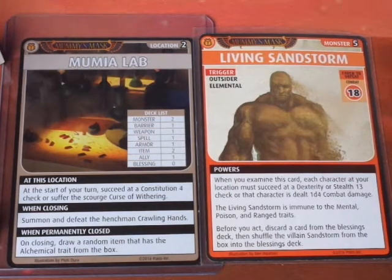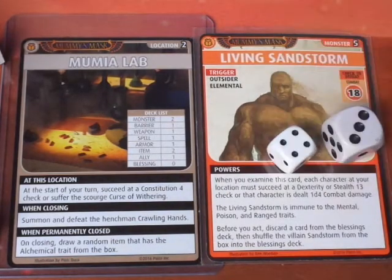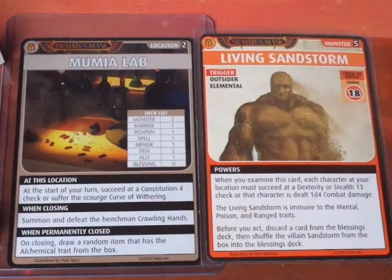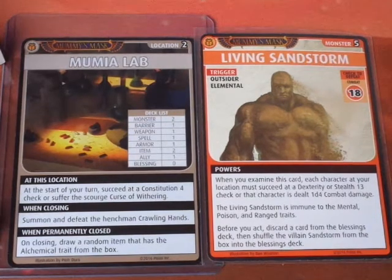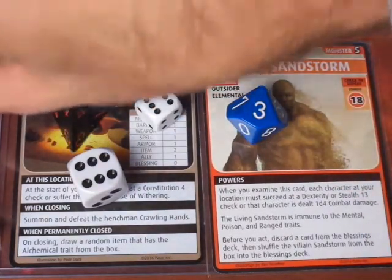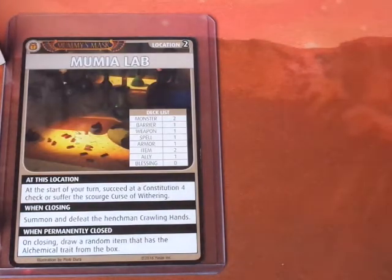We still have to defeat him, and the only thing we have going for us is an Acid Flask. We'll use it to roll 2d6 plus a d10. Since Damiel is a Mad Scientist, we can recharge the Alchemist's Shield and add 2d4 to our check. The Acid Flask has a plus 4 modifier. We roll 12 and 3 — that's 15, plus 4 is 19, plus 3 is 22, plus another 4 is 26. The Living Sandstorm has been banished. We use a lot of cards for that, so we need to reset Damiel's hand.